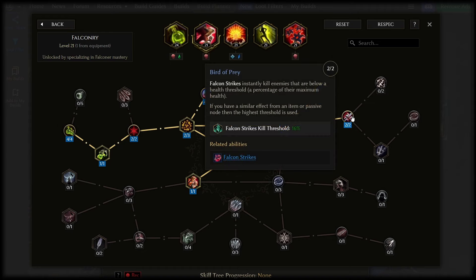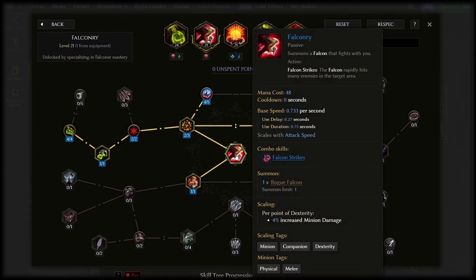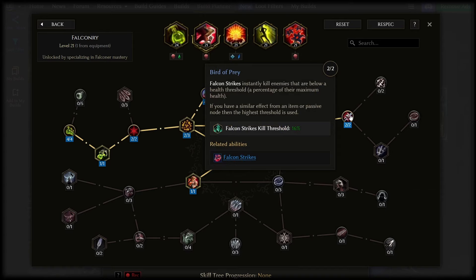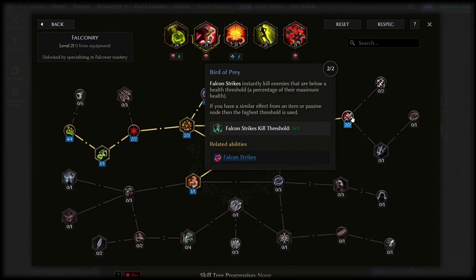Finally, Bird of Prey over here lets the falcon strikes ability — so when you have it on your bar and press the button again, it makes the bird go swoosh swoosh swoosh. When you do that it will culling strike, or instantly kill, any low health enemy below 16% health. You basically press this when the enemy is at about 17% or 18% and they'll dot tick down and this will kill them. Falcon Strikes hits multiple times so it's a really easy culling strike method to use.